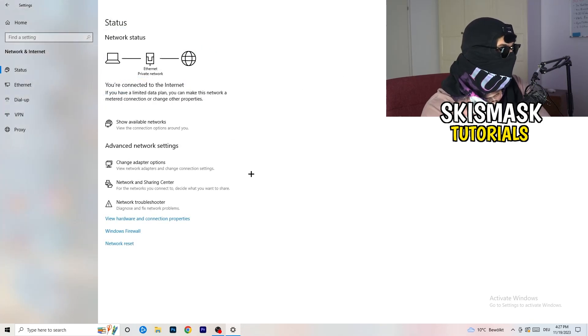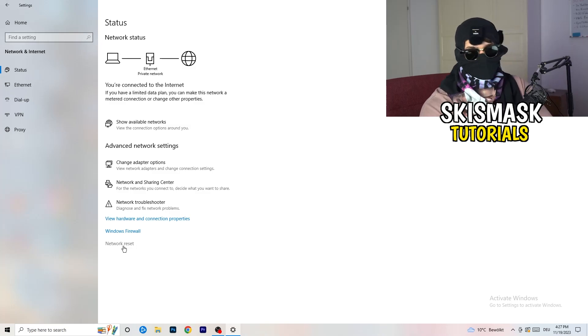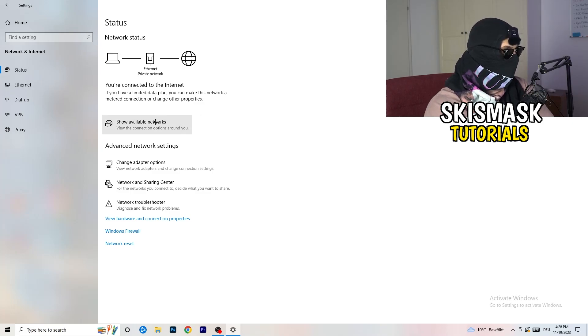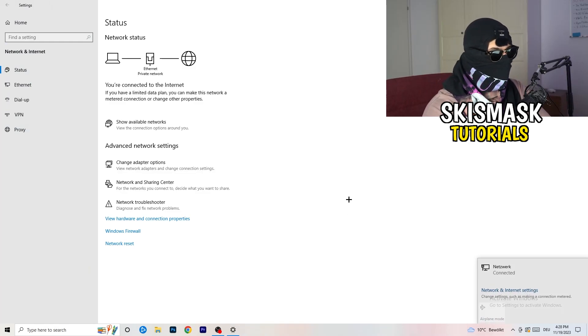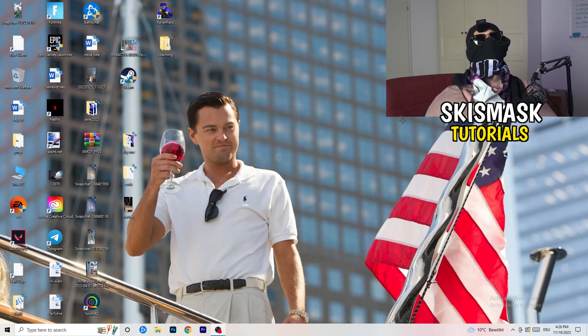Back in your network settings, you can also click 'Network Reset,' which will reset your network and can help with a lot of issues. You can also update your network adapter driver here. Go to 'Show Available Networks' and check if airplane mode is accidentally turned on — sometimes you're simply not connected at all. Try disconnecting and reconnecting, as this can also help resolve WiFi issues.